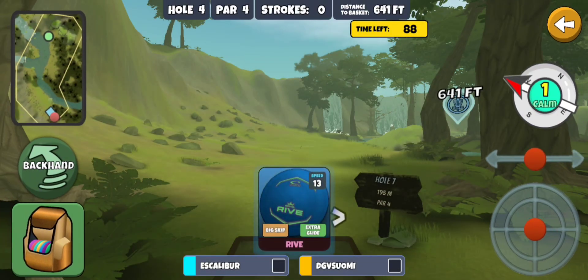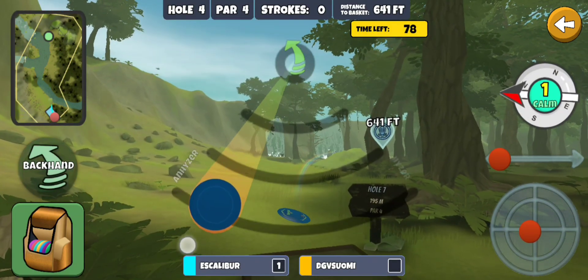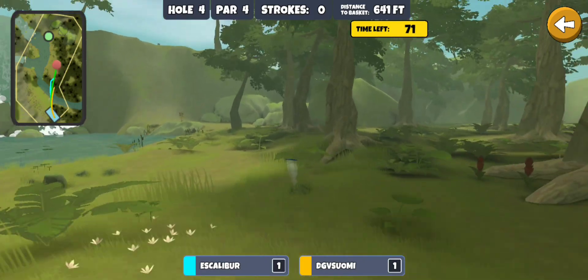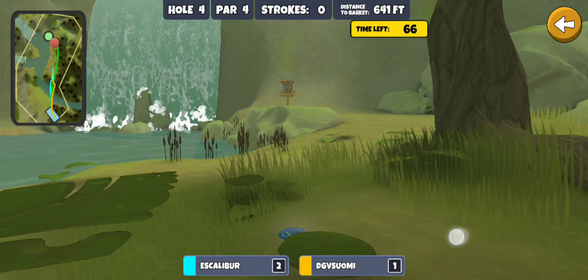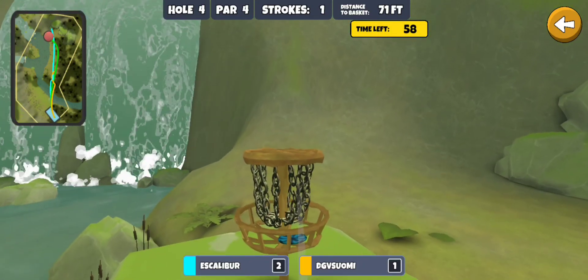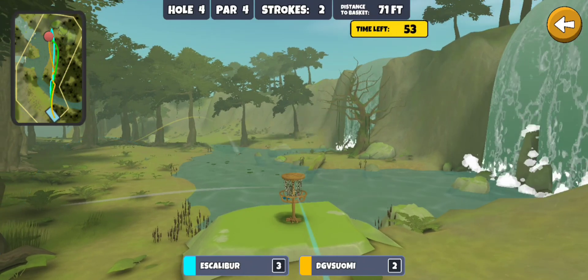So I'll take it. Got a two-shot lead on Suomi and two par fours and a par five coming up. Alright here we go — I'm gonna go with the glide. I've been struggling with this hole lately, so I'm gonna go back to my old aim point. When all else fails. Give me a good skip — sometimes these skips get sketchy. There we go. I've been messing around with my aim point on that one; I think it's kind of throwing me off, so back to what was working before. 71 feet uphill, had about 10 feet of distance on that shot. Dead center.